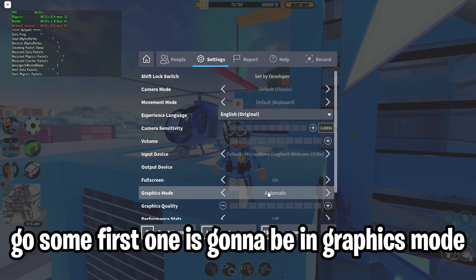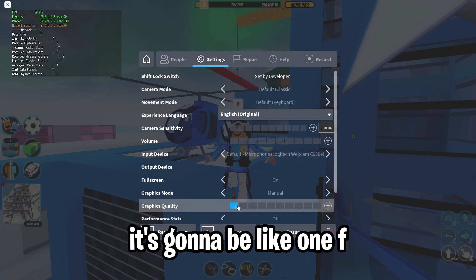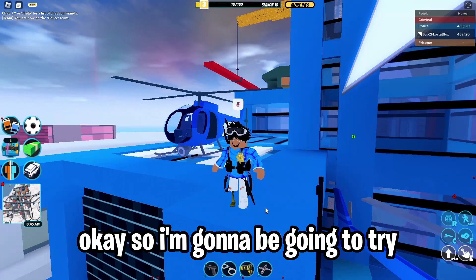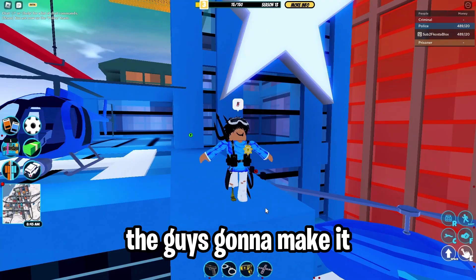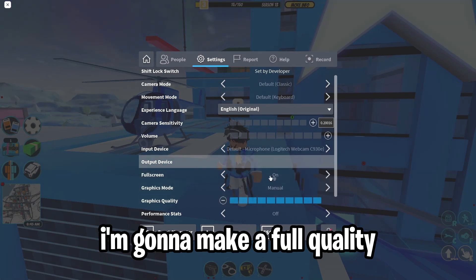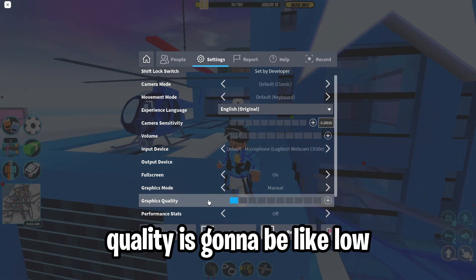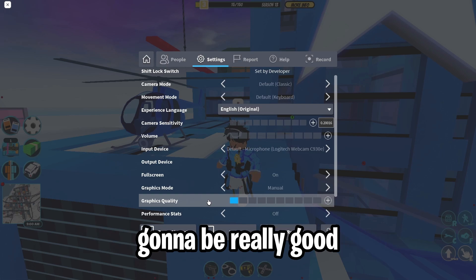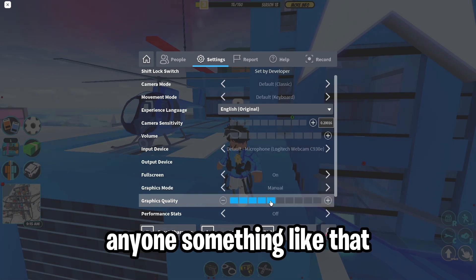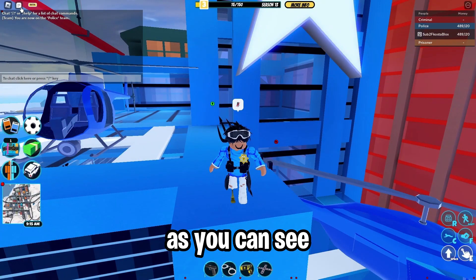What you're gonna do: go to Settings, then go to Graphics Mode. Change it from Automatic to Manual. Then go to Graphics Quality and set it to level one — basically the lowest setting. You can put it at a low level like that to get better FPS. I'm going to set it to low quality so we can get more FPS. Go to the quick settings menu and set it around level five if you want it to still look fine.